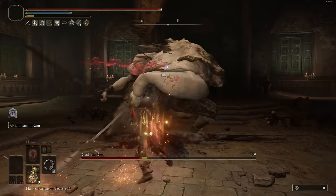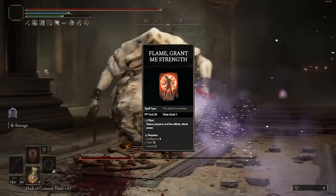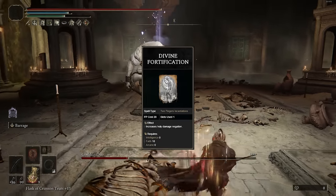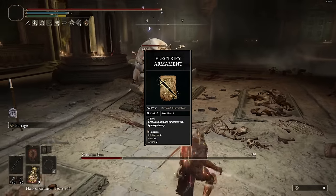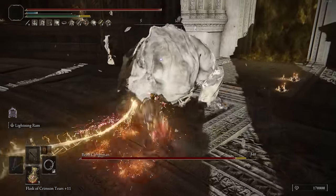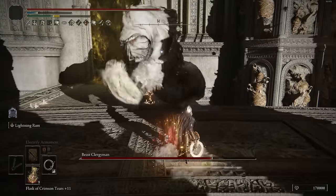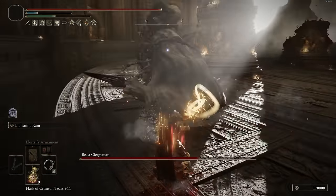For almost every single build, I always recommend going into 15 Faith because you're always going to benefit from using a bunch of different types of incantations like Flame Grant Me Strength, Bestial Vitality, or some of the damage negation spells. But also for this build in particular, we're going to benefit from using the Electrify Armament buff, which at lower Faith isn't going to boost much damage — it's only going to be plus 100 — but it's still like free plus 100 damage, so you might as well. The build is basically to spam charge heavy attacks, spam your Lightning Realm, and sometimes use the bow to just proc status effects.